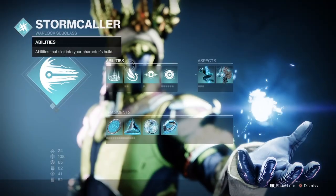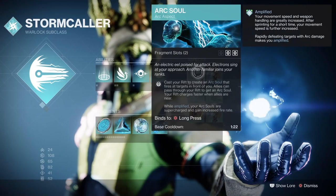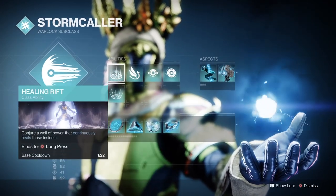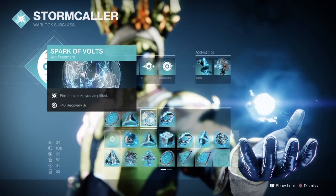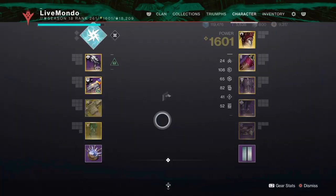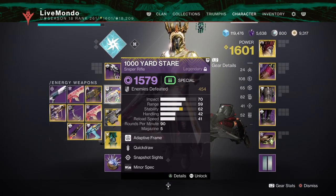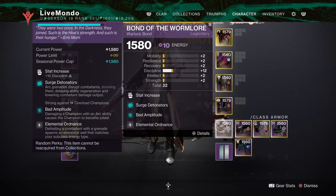Hi guys, welcome to the video. In this video, I'm going to be doing a themed run of this week's featured Nightfall, which is the Fallen Sabre. The theme for this Nightfall is Dungeons, so I've picked a weapon from each of the dungeons. I went with the new Purpose Pulse Rifle from Duality, Thousand Yard Stair from Grasp of Avarice, and Xenophage, which you get from the Pit of Heresy.